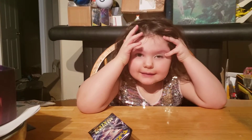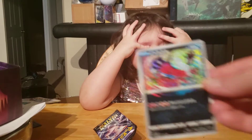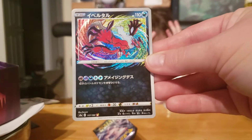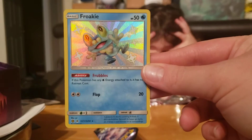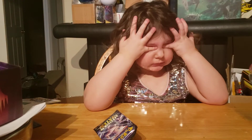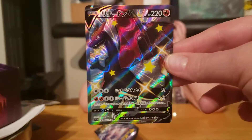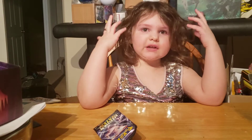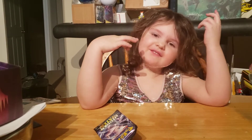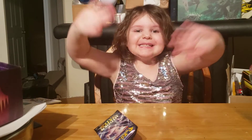Before we end the video, we're gonna review what we got. We got the Eevee Amazing Rare. From Hidden Fates we got a Froakie. And let's not forget this guy. If you like what you see here, don't forget to like, subscribe, and hit that notification bell. Have fun. Bye!